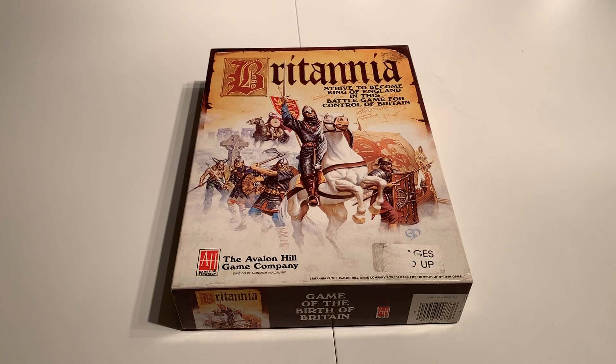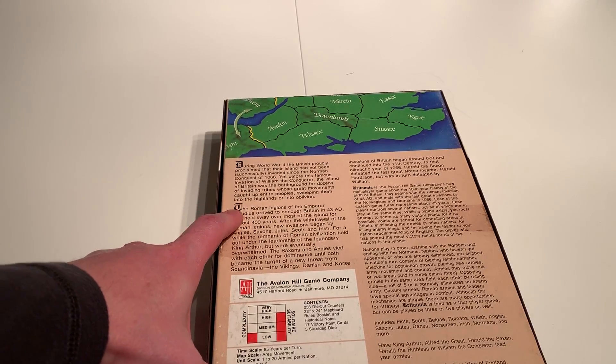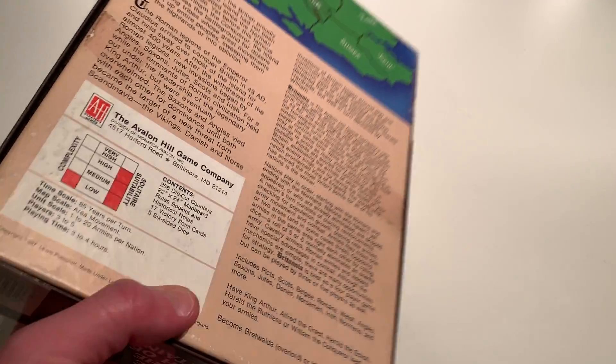I'd never actually played the old Avalon Hill version, but I have played games in this style — where you're following a particular region or country through different eras of its history, with each person controlling multiple different tribes, cultures, or civilizations. With Britannia, you start at 43 AD and go through Roman Britain up through William the Conqueror in 1066 — so more like 1,000 years of British history.